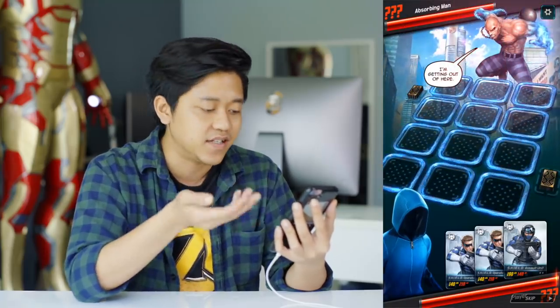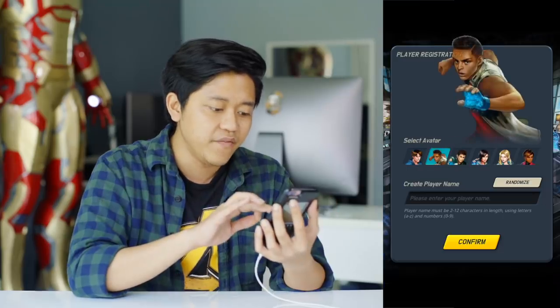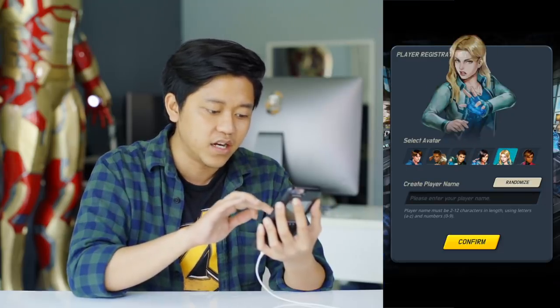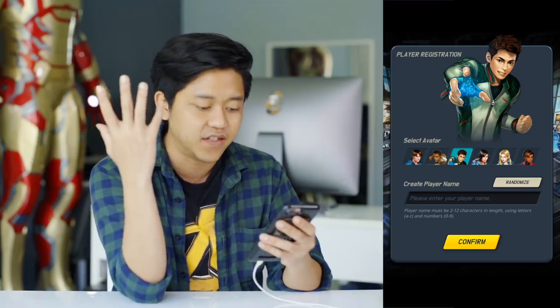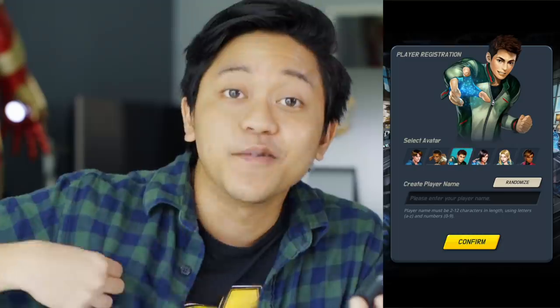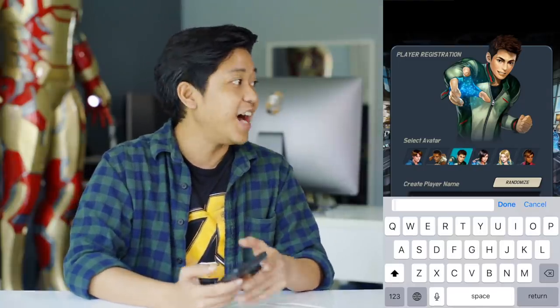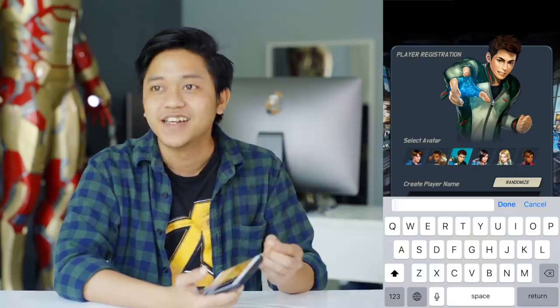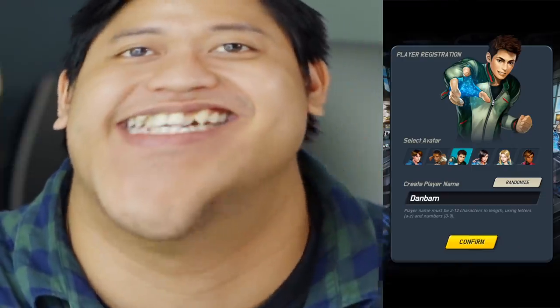It's a turn-by-turn basis. My power is a spike glove device. What would my Avenger name be? Dan Bam — I sound like a fat character. That's the game Marvel Battle Lines. Let's get on to the next one.